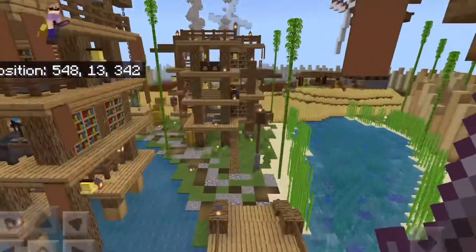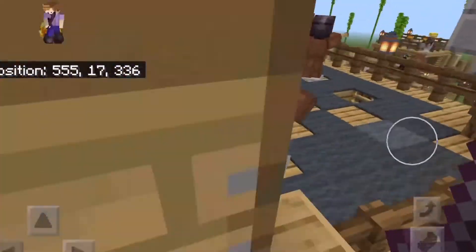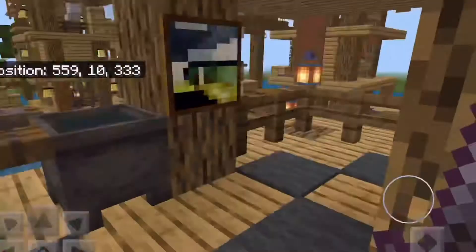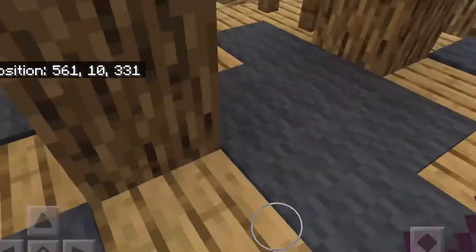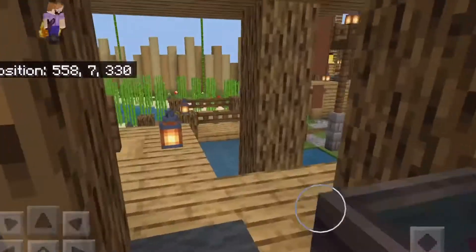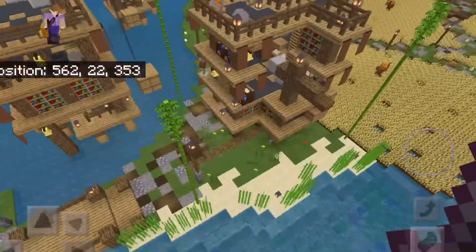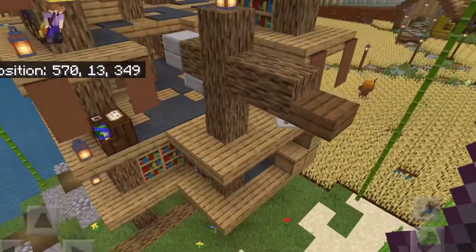Over here is a lab. You've got stuff on the top, a smithing table, stonecutter, and a brewing stand — more of a witch's place. Down here you've just got your normal stuff, also brewing stands and such. Here's a nice pond.